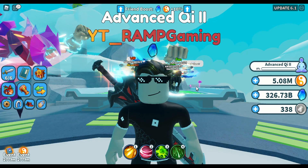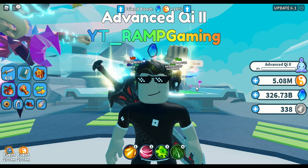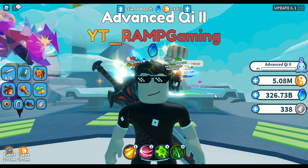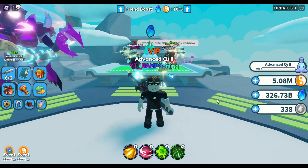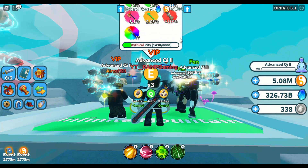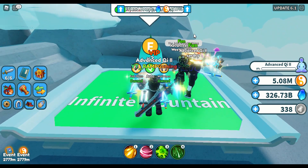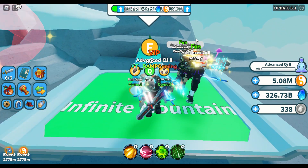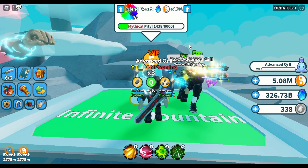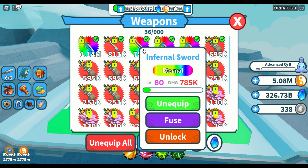Hello guys, welcome to our channel! Today we are going to play Weapon Fighting Simulator on Roblox. What we are going to do is spend 300 billion spirit stones and try to hatch some eternal weapons and maybe a bunch of mythical weapons. We'll be spending them in the Infinite Mountain egg stones.